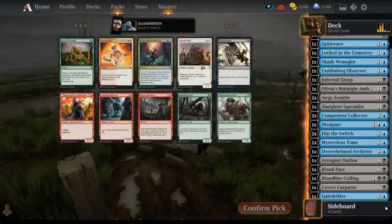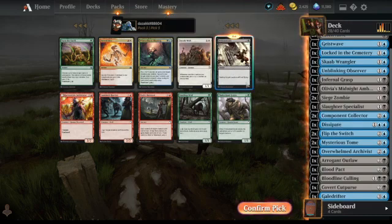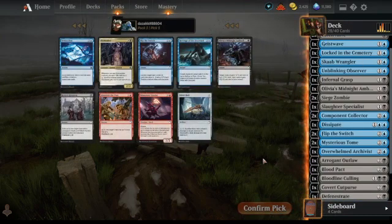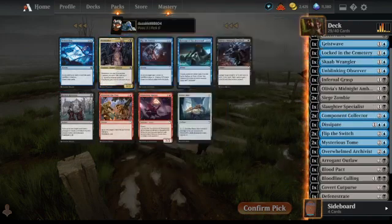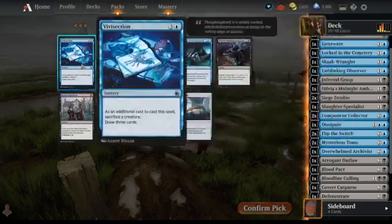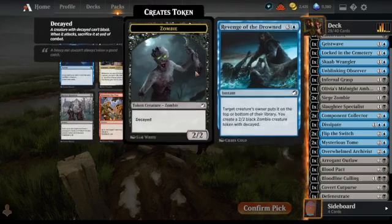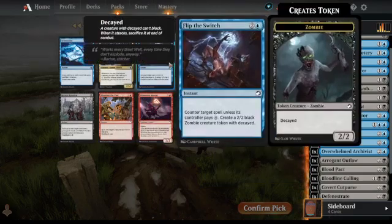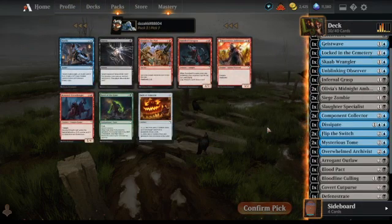Fenestrate is the card I think. I haven't tried using this yet. It seems like it ought to be bad but most creatures in the game don't have flying, so it does kill most things. Then there's a nice sacrifice card. Olivia's Midnight Ambush shows up again along with a Silver Bolt — it's got to be Olivia's Midnight Ambush. This is the most removal I've ever drafted in this set, I think.